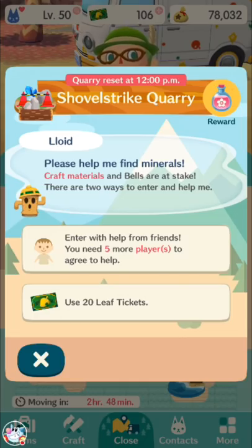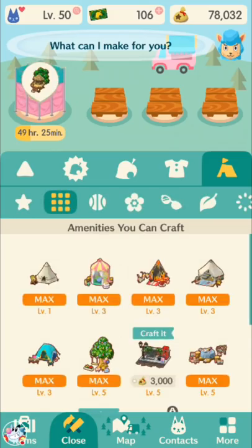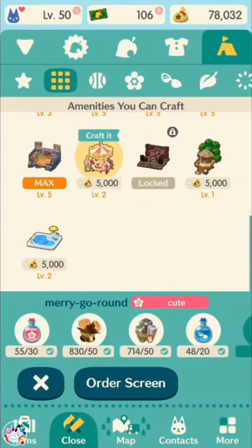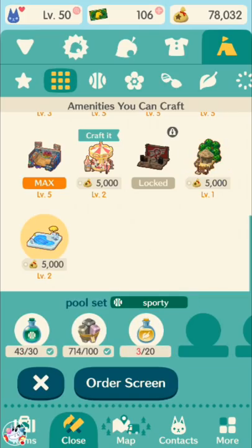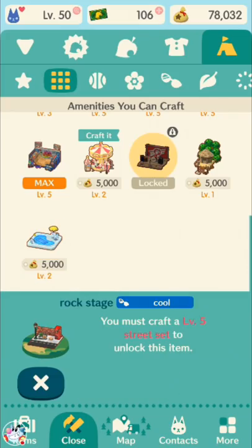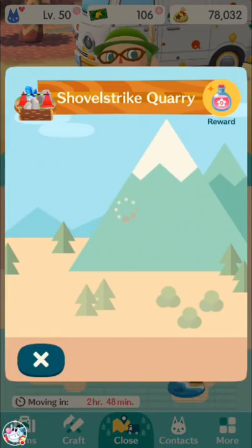You mostly want to focus on essences, because essences are the one thing you can run out of pretty easily. At least until you've gotten all of the tier 3 amenities — by which I mean the merry-go-round, the rock stage, treehouse, and pool set. Those are pretty hard to get the materials for, and you want at least level 1 of all of those. Once you have at least level 1 of all of those, you don't necessarily have to keep going for essences. Early on, you're going to want to go for essences pretty evenly.